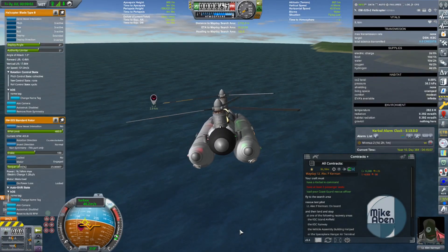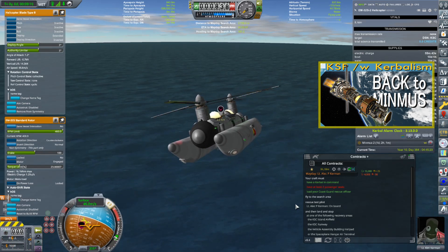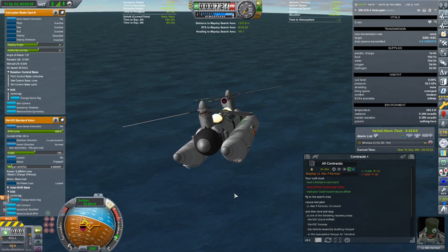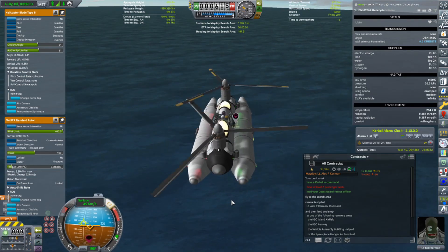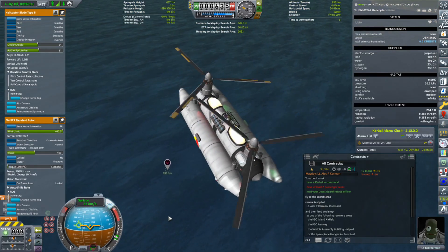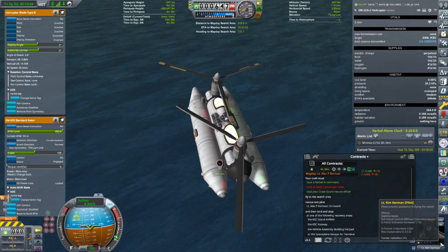Piloting our rescue helicopter, coming in close - we're way above it. We have Lieutenant Kim Kerman who is our rescue officer, and she comes along with this contract. We have found Lieutenant Alec P Kerman - he is still alive! Let's start decreasing our throttle and heading down. This is a rescue contract that gives aircraft purpose. If we can pick up Lieutenant Alec P Kerman, we actually get two crew members because you get to keep Lieutenant Kim.